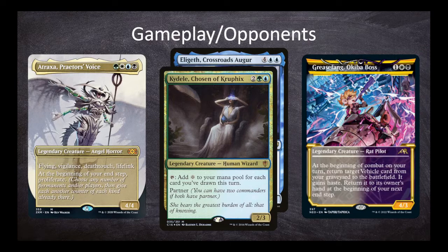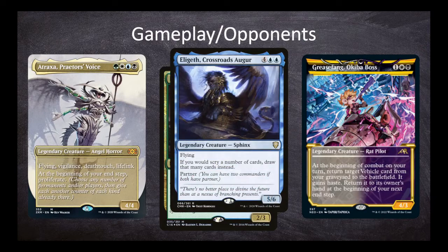Hopefully we can apply enough pressure to keep the walkers off the board. Jason is playing his Elegith Crossroads Augur and Kaidel Chosen of Kruphix Partners deck. Kaidel allows Jason to make mana for each card drawn this turn, and Elegith allows him to replace his Scry triggers with Draw triggers. His deck is full of creatures that want to scry, tap and untap, making tons of mana and drawing tons of cards. I'm hoping Ashling can keep Elegith and Kaidel in check — as long as we can do six damage every time we activate Ashling, that would kill both commanders.